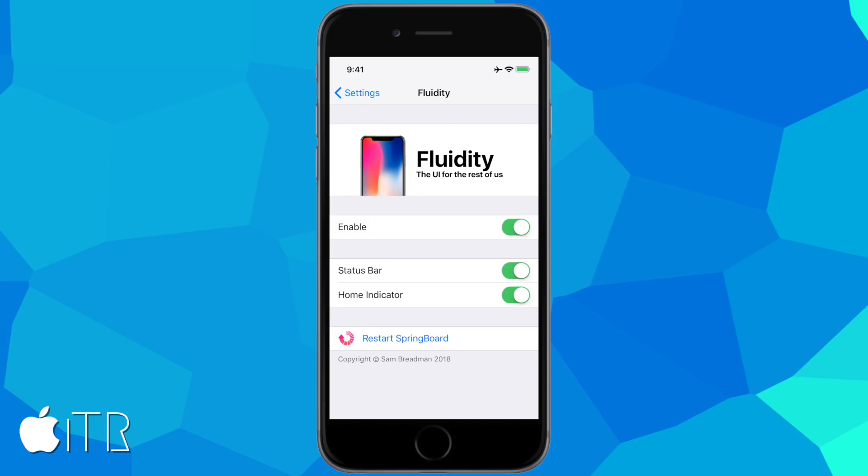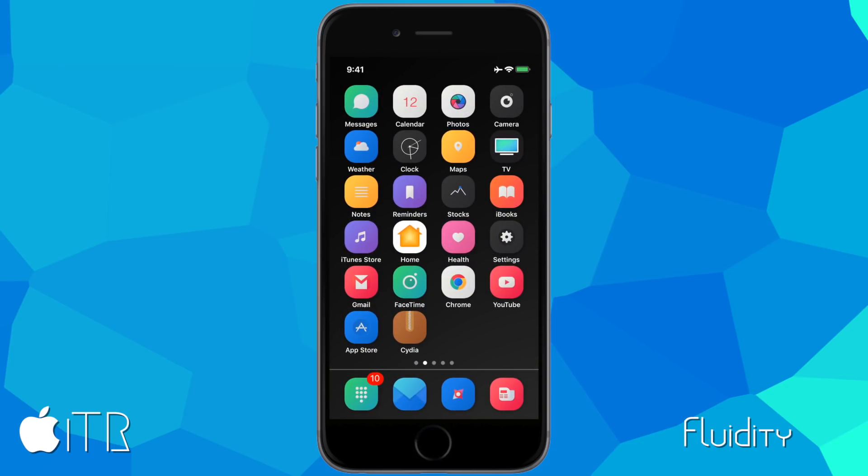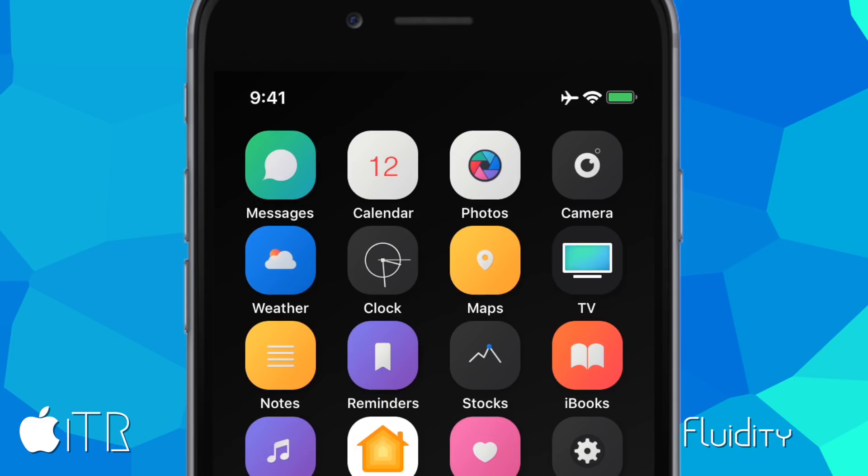The next tweak is called Fluidity, which allows you to add iPhone X design as well as functionality to any other iPhone model. In my system settings, I have Fluidity enabled with the status bar and the iPhone X home indicator enabled. After tapping 'Restart Springboard,' my status bar now looks exactly like the iPhone X's status bar.